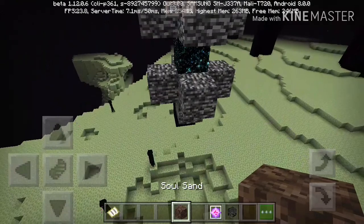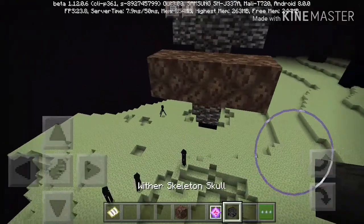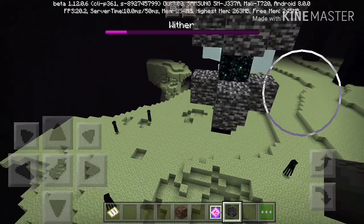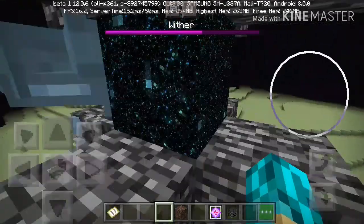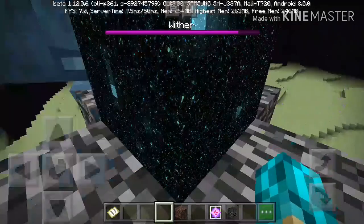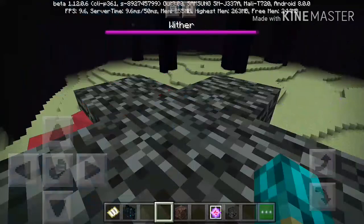The next thing is really simple — you just want to place the pieces of soul sand like this, and place the wither head, and have the wither spawn right there. If you're in creative mode, you want to get right in here — easy stuff. But if you're in survival mode, you're probably going to want to stand back.